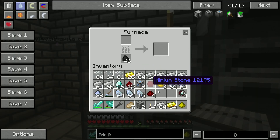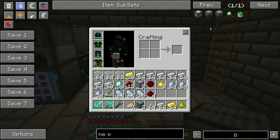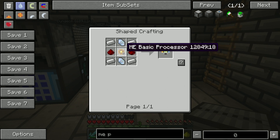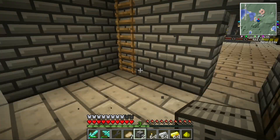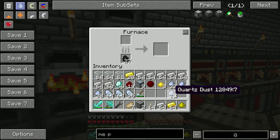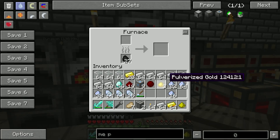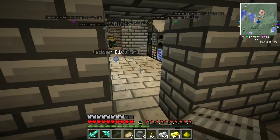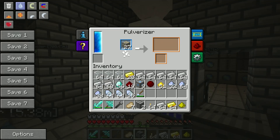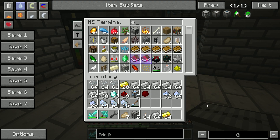Here we go. All right, so we're going to let those cook. While we're waiting on the pattern provider to cook, we need to make some of these — they're based off the gold version. We're going to do 16 in you, and 16 in you, because I'm tired of coming back to flip that over and over again. I should have plenty of gold.